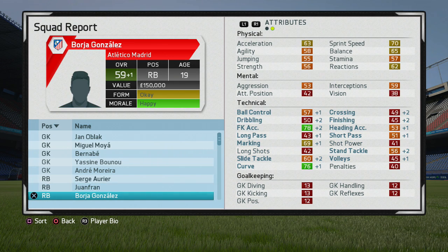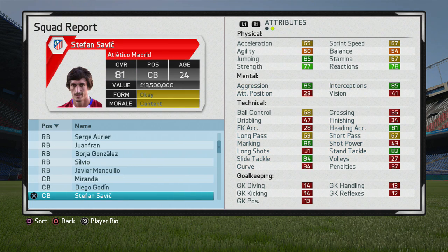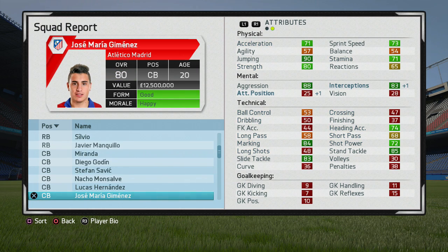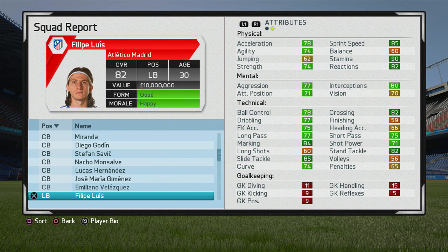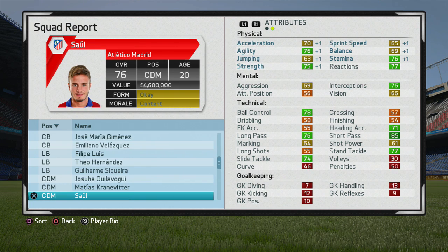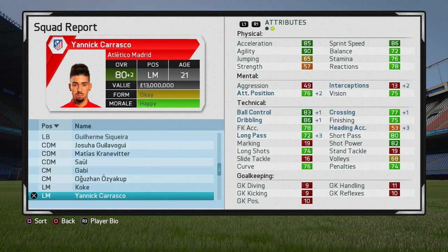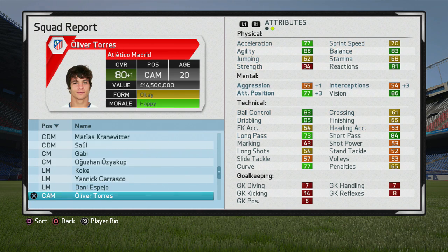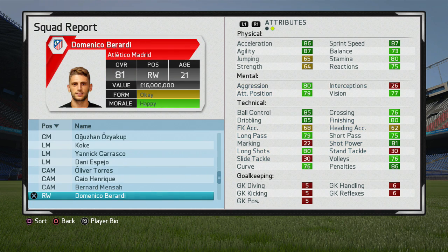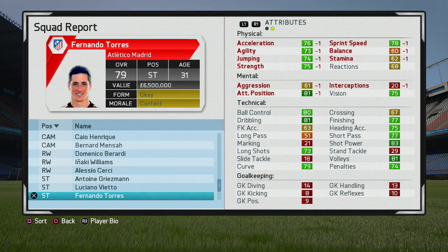I know some people think recalling loans is unrealistic, and that's totally fine — but if you don't care about realism and just want to have fun, I'd definitely recommend it as a strategy. When you recall a player it doesn't really hit the wage budget, just the recall fee, so it's worth considering. In total, spending about 57 million pounds on new players, the squad report shows some really solid strengthening with Berardi, Aurier, Kabak, and Williams all having strong potential.